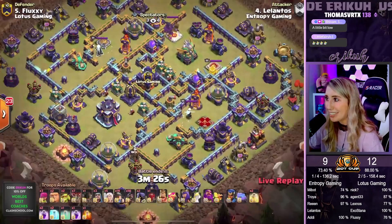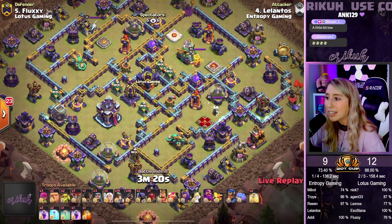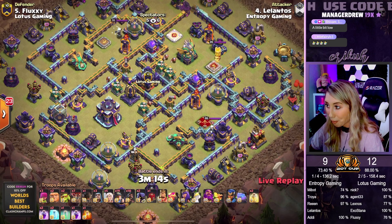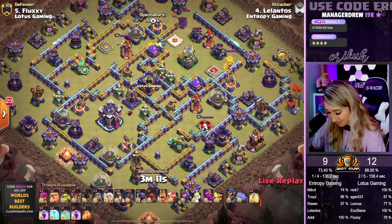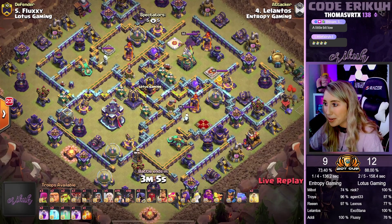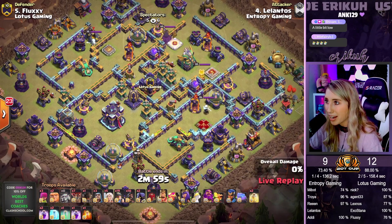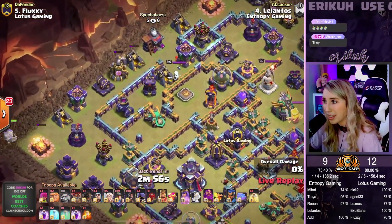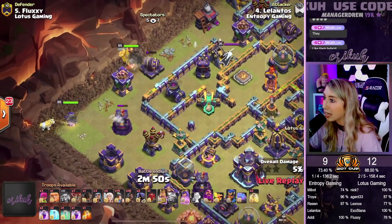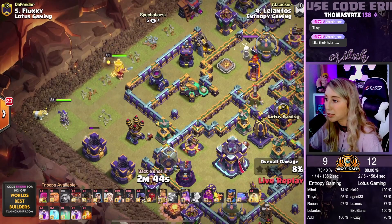It's a do or die situation — Entropy needs to come in with a triple to win War 1. Lantos or Eric is coming in with a Queen Charge Hybrid. Hybrid has been looking pretty tough lately. Where are we going to start? 3, 2, 1 — we're sitting in Sneakies for the Gold Mine and that Elixir Pump. We have the Queen being dropped at the 9 o'clock side. Sitting in a Giant and the King there for the Cannon — an early funnel like we've been seeing. We're sprinkling a couple of Loons for the Archer Tower. We do pull a Tesla there — sitting in another Loon. And Queen's going to step up for the Tesla.